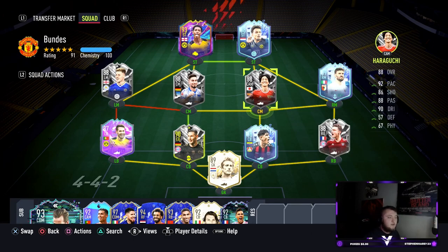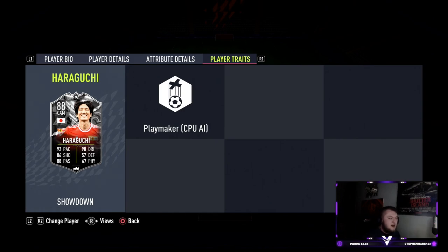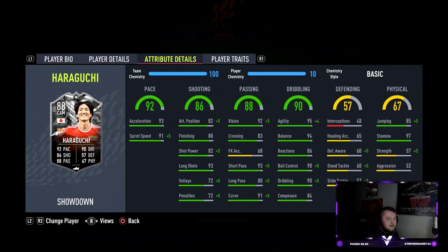The first card we're looking at is Haraguchi. He's got 92 pace with 90 dribbling, 86 shooting, and 88 passing. He's four-star four-star, right-footed with high/high work rates and is five foot ten. He has no traits, but I noticed in-game he has really high curve even without the finesse shot trait. He's got 93 acceleration, 91 sprint speed, 82 attack positioning, 88 finishing, and 82 shot power, with really good long shots at 93. He has 92 vision with 83 crossing and great short pass at 93.